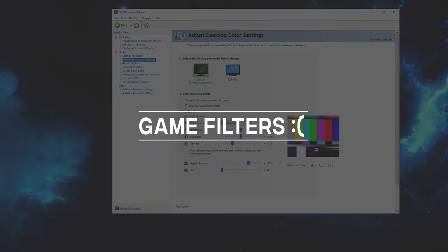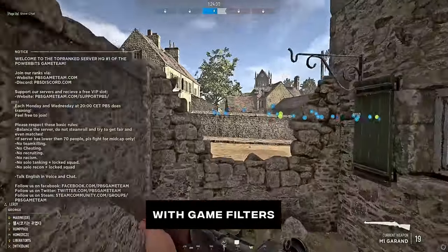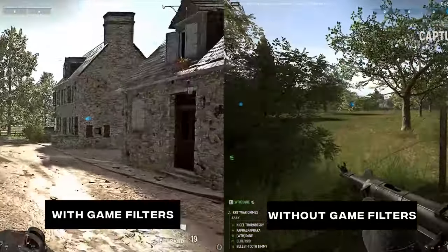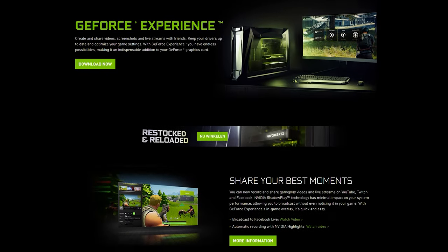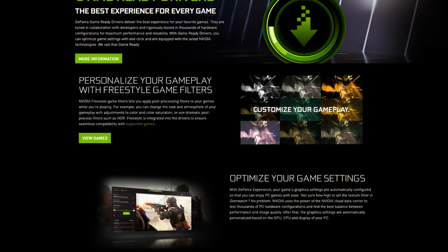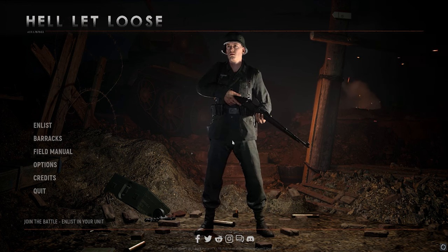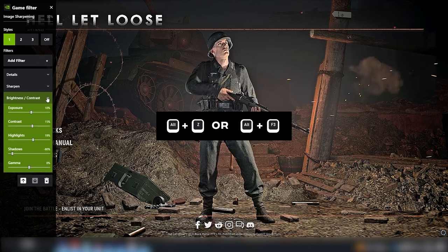On to the juicy bit, which again in my opinion should be addressed and prevented. I mention this because it's already broadly used in some competitive games or by competitive players, and I hope to raise some attention to it. If you install Nvidia GeForce Experience — and note, when you install it, pay attention that you don't allow it to optimize your settings, else everything you've done up to this point will be wiped — but once installed, it allows you to add game filters via Alt-Z or Alt-F3.